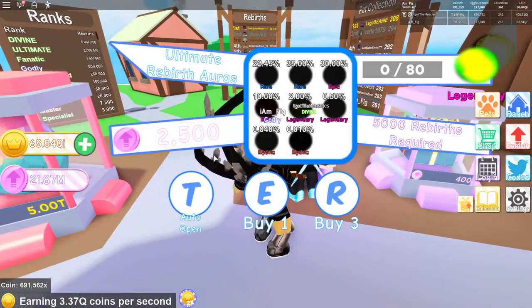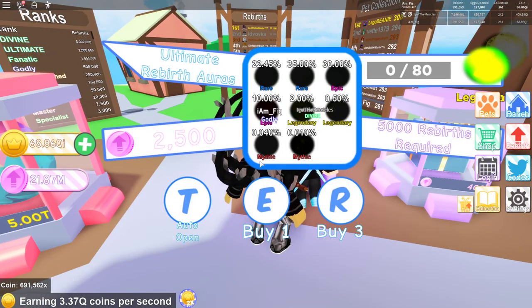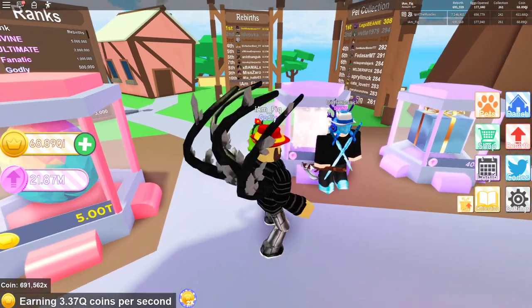Right here they added a new ultimate rebirth aura location — a present area, whatever you want to call it — which costs 2,500 rebirth tokens a piece. There are eight new auras you can get: two rares, two epics, two legendaries, and two mythics. I haven't got any yet but I'll be getting some here in a second.